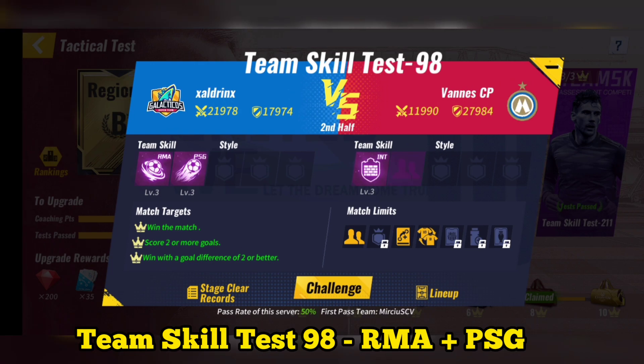Team skill test 98: use Real Madrid plus PSG. After making substitutions and using system skill, you can skip the match.